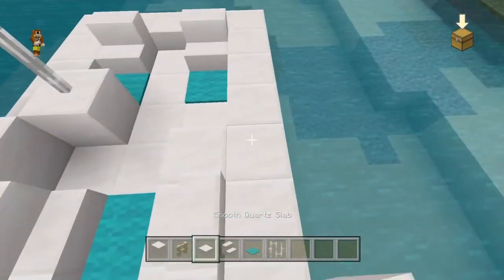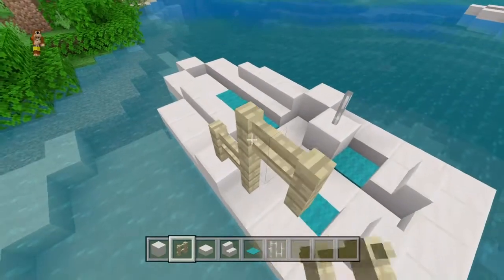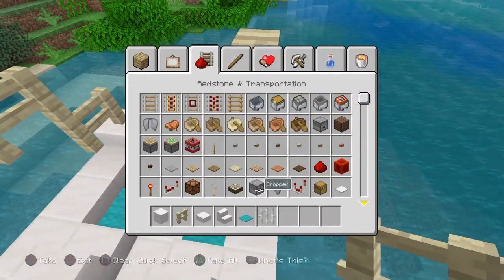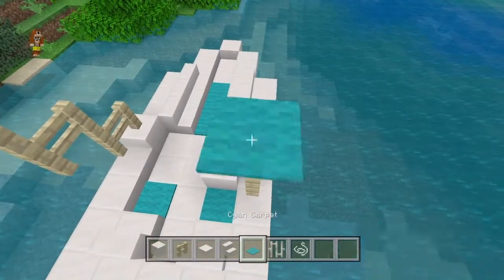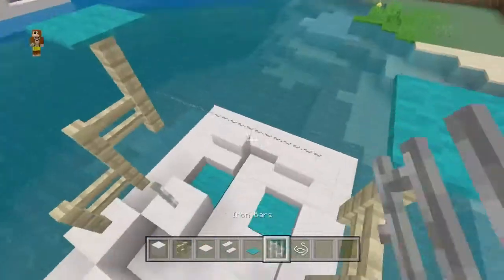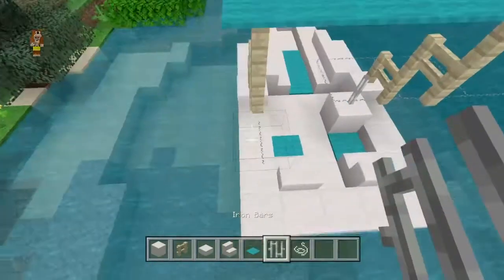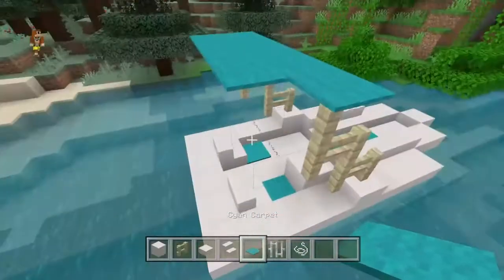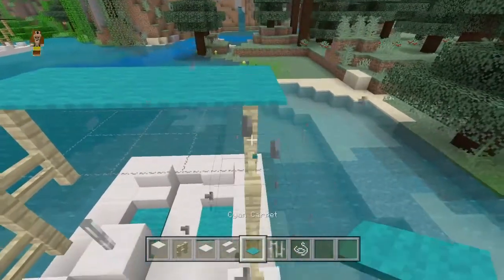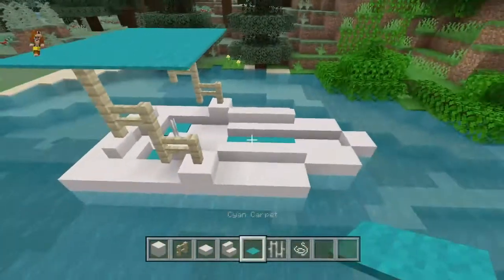Then what you want to do is in between these, you want to do this, make it one block, and then you want to go up like this on both sides. You also need string — I forgot about that, my bad. Place carpet on this side, and then place string like that. You want to place it over top, and you cannot break the string or else the carpet will break. String is hard to place, so if you mess up, that's okay. Then you want to place string here, and then — not an iron bar — carpet, and you want to go out this way. And that is how you make a boat.